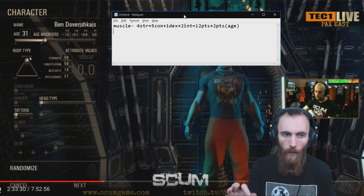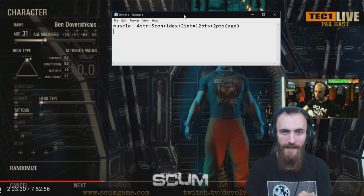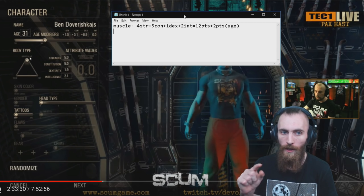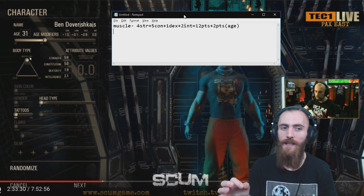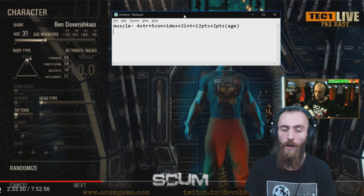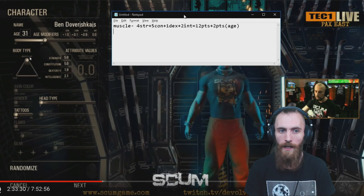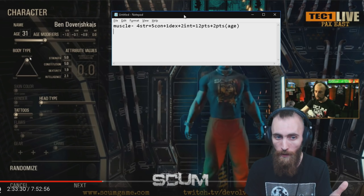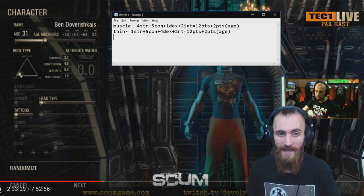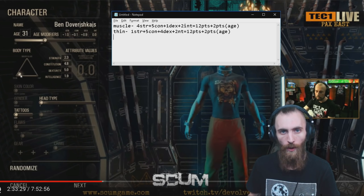Pay closer attention to one small detail. He gained 1 from Strength, 0.1 from Constitution, and 0.9 from Dexterity. Dexterity and Strength went inside the calculation of those attribute points. However, his Constitution is 0.1 — it didn't go in. Which means you will need to pay closer attention when creating your character, because I'm assuming that 5 attribute points is the cap of the attribute values in character selection. If you wanna have maximum Dexterity, you're gonna have 1 Strength, 5 Constitution, 4 Dexterity, and 2 Intelligence, also giving 12 points plus 2 from Age.